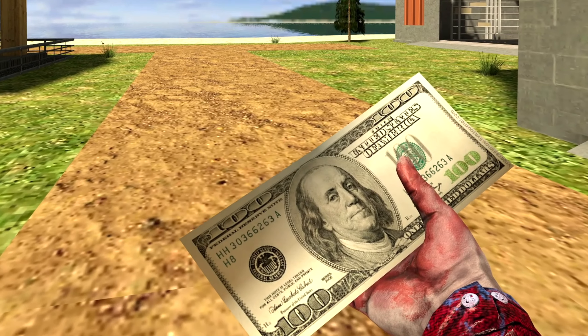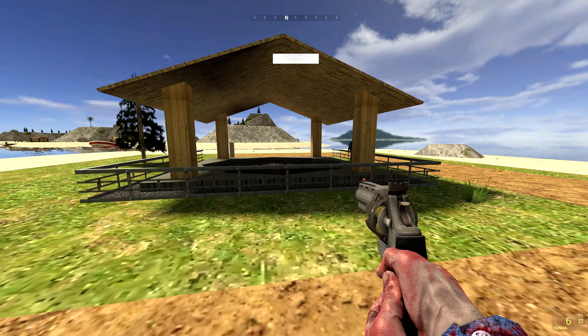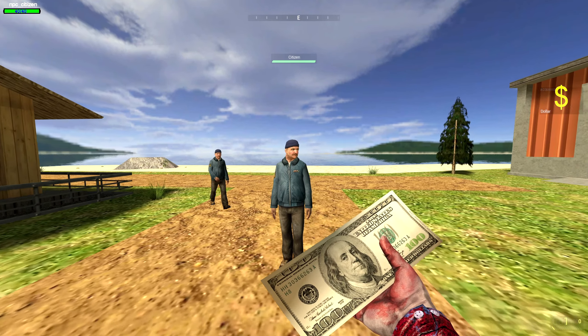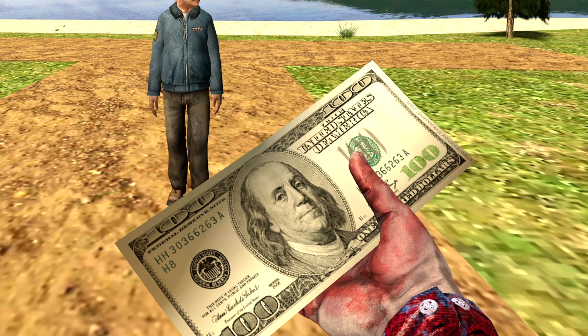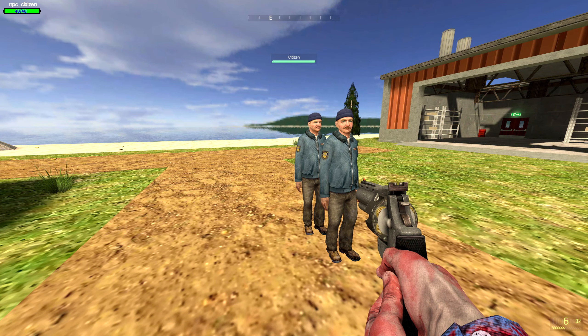Dollar. Left click — I think all I did was give him cash. It's probably the nicest thing I've ever done to Odessa. Right click... this is probably the most useless weapon so far.